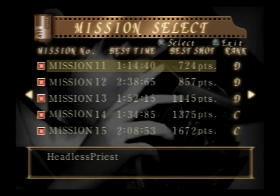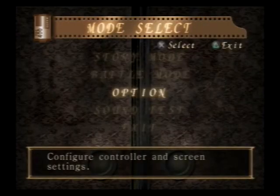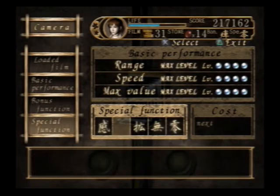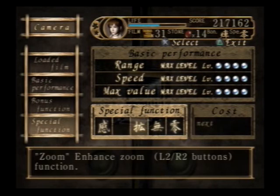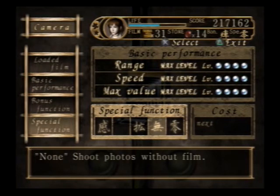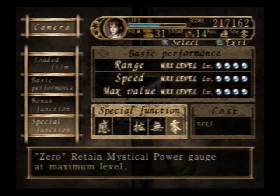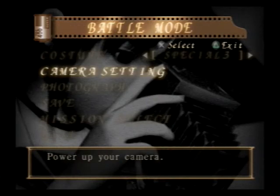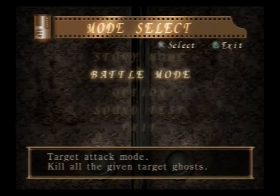What beating Battle Mode means is you go through Mission Select — you go through twenty of these battles. Now we're gonna go through the Special Functions really quick. Special Functions are things you get after you beat the game. This one I don't have is if you beat Battle Mode with all S-Ranks — I'm gonna try and do this for you guys, but it's really hard. Zoom is what you get if you beat the game once on normal. None is what you get if you beat Nightmare Mode. Zero is what you get if you get all 108 ghosts on the ghost list. I've done an entire walkthrough of the ghost list and how to get every single ghost, so no problems there.